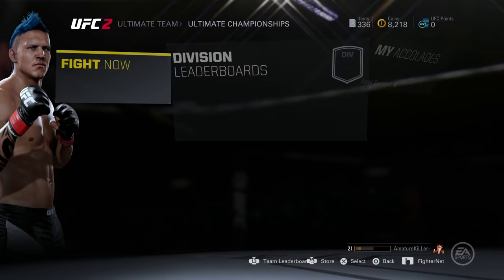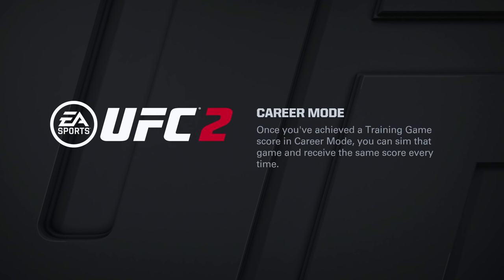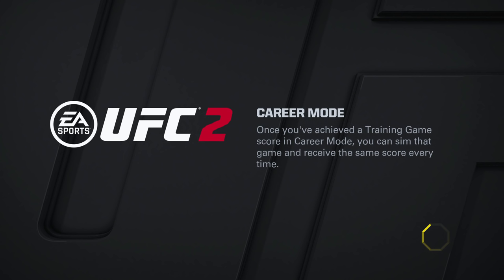What you got to do is back out into the main section of your fighter, and then go to Appearance. This is the important step: you need to go down to Save and Exit and press yes. Because if you press circle and then yes, this is not gonna work.